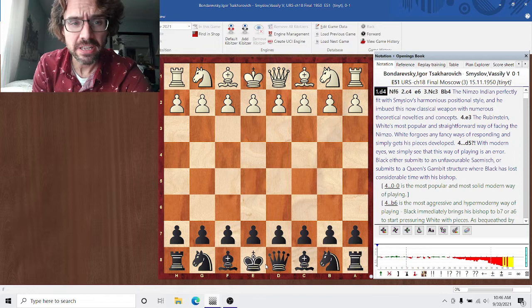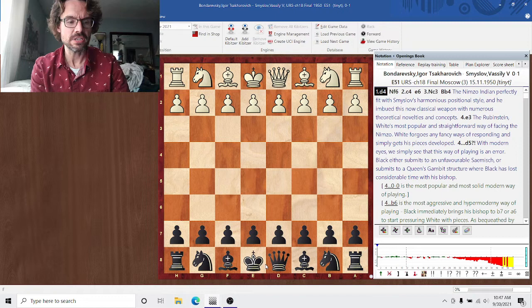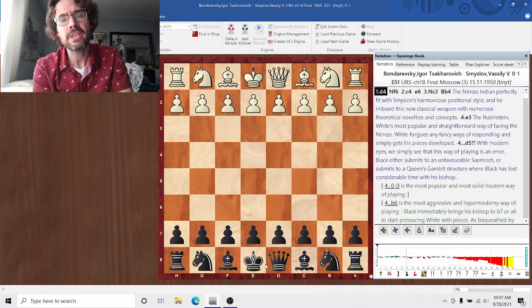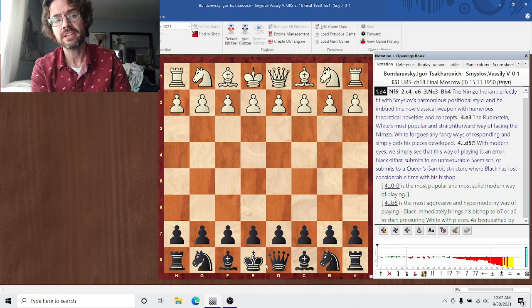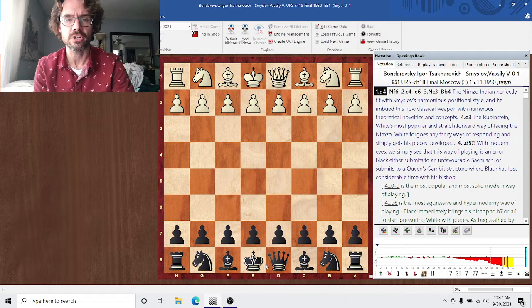Hey everybody, Cybertow back with you. We're continuing our examination of how to fight against hanging pawns. We're going to be switching to look at how to slowly transition to pressuring hanging pawns with purely pieces. Some games will still include pawn breaks against hanging pawns because those are so essential, but we're going to start transitioning from solely using pawn breaks to maneuvering your pieces properly to pressure the hanging pawns.